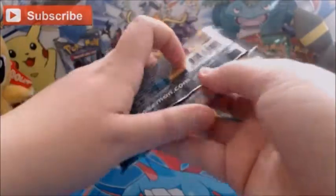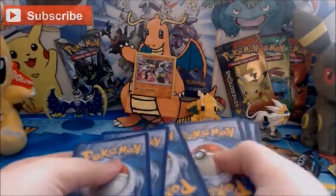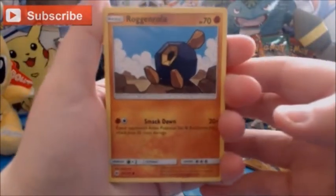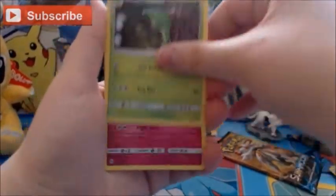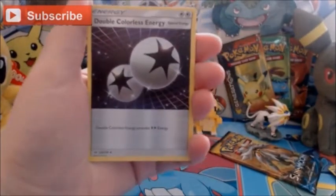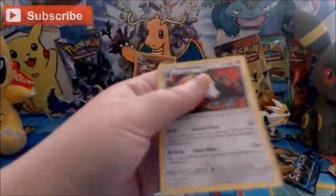Let's move on to Decidueye. We have a Regirock and Rockruff, a Lola and Rattata, Chinchow, Paras, Poliwag, Metapod, Granbull. Double Colourless Energy, which I did need. A Reverse Energy Switch. And the Rare is a regular Rare Toucannon. Nothing overly great from that pack either.